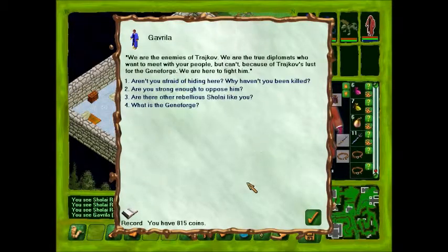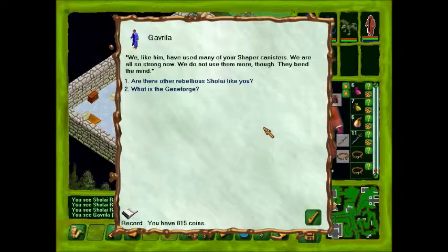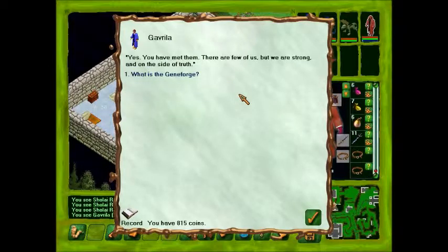Another question — what are you doing here? 'We are the enemies of Trico. We are the true diplomats who want to meet with your people, but can't because of Trico's lust for the Geneforge. We are here to fight him.' Aren't you afraid hiding here? You're kind of close to a place of power — in fact, I was in an area patrolled by his troops not so long ago. 'Trico has few people. He cannot spare them to fight us, and he would have to come out of his hole. He hides in there and we block him in. We have stasis.' So you aren't strong enough to oppose him? 'We, like him, have used many of your Shaper canisters. We are also strong now. We do not use them more though — they taint the mind.' Do you know of any other groups like yours? 'Yes, we have met them. There are a few of us, but we are strong and on their side.'